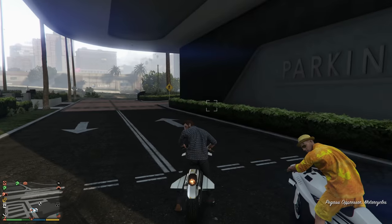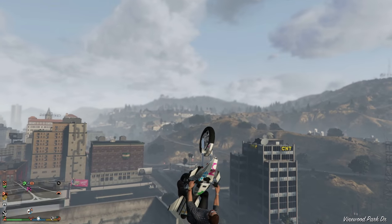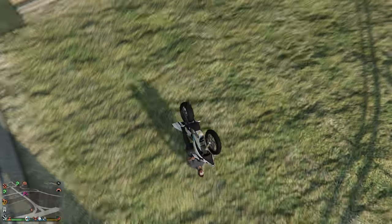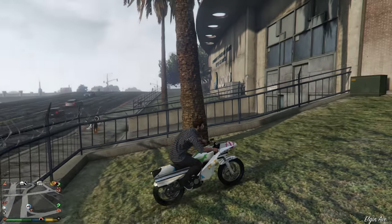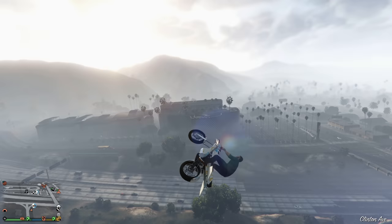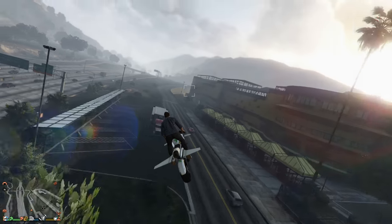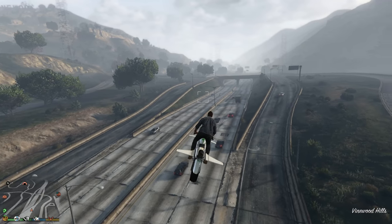The vehicles I would suggest doing this with are the Hakachu, the Badi 801, the Oppressor Mark 1, and a BMX — they work immaculately with those vehicles. It'll work with all motorcycles, but these are perfect because the Badi 801 and the Hakachu let you do really good wheelies and crazy cool tricks. The Oppressor Mark 1 is extremely fun — it's got the rocket boost, and you can turn it back into a normal motorcycle and do some cool tricks. And of course a BMX is just really fun to drive around Los Santos.